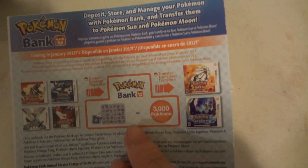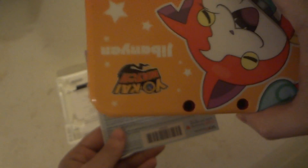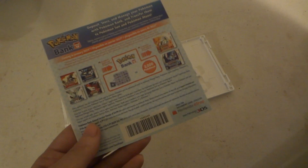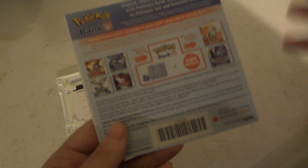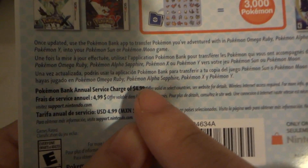You put them in the Pokebank and then you can transfer them from the Pokebank to Pokemon Sun and Moon. The Pokebank — you gotta download it on your 3DS. It is an app that you gotta download. And you pay — I think they should have made it free — but you only pay $4.99, and it covers you for a whole year. So $5 for a whole year. That's pretty cheap.